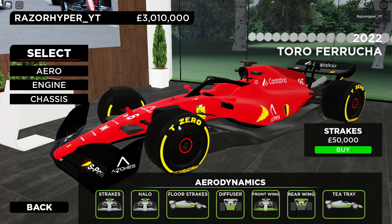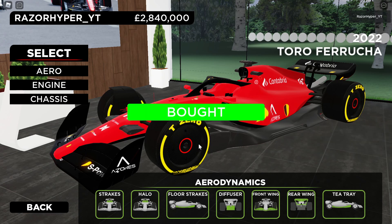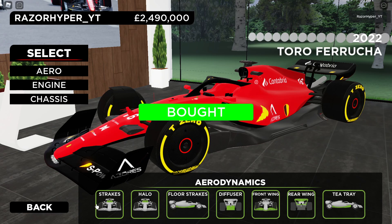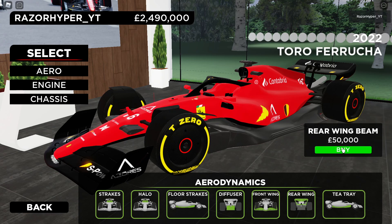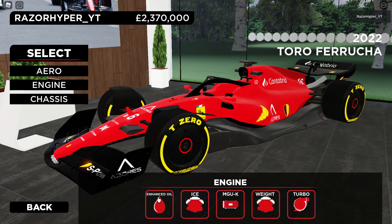Starting with the aero upgrades. Keep watch for any model changes because when you upgrade, the model does actually change a little bit. I did see something change on the halo. Floor strikes — I don't think anything changes there. The diffuser is on the rear so we can't see it. Buying the front wing — yeah, that was a pretty noticeable change on the front wing. Rear wing, beam wing — there's only one of them. The T-tray, I think it's somewhere down here, and the venturi tunnels. So we have everything on aero maxed out.